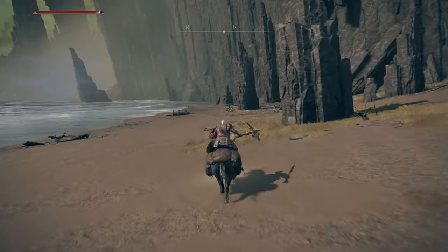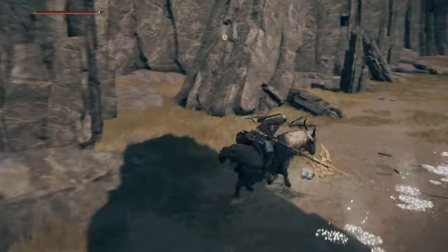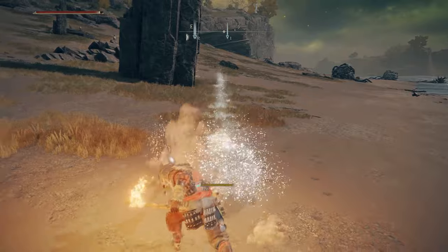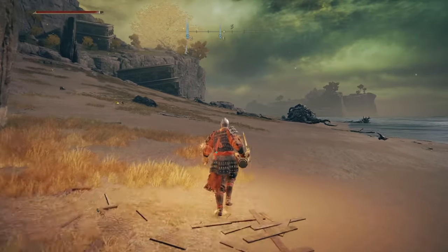Keep going until you reach the end of the beach and there will be some golden footprints walking around in the sand. This is an invisible creature that will drop you an ashes of war. The pattern of where it moves doesn't change, so learn where it will go next and stand there to attack it when it's close to you. This isn't part of the required route to get the items, but it's well worth picking up while you're here.